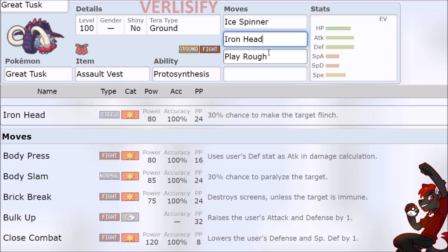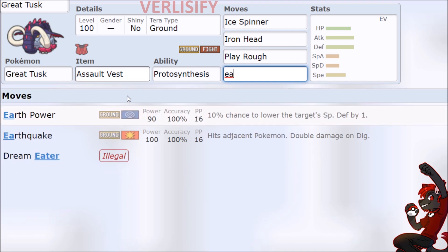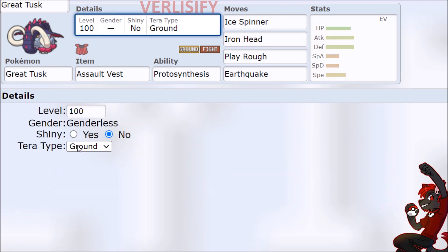It's also a really good sponge for items like the Assault Vest. Great Tusk gets Play Rough, Iron Head, Ice Spinner — whatever wild coverage you want to build out. And if you're running something that wants to be around a little longer with the Assault Vest, you can run Earthquake. Naturally with 115 HP and 131 Defense you can even run it like a Crocune — Chesto, Resto, Bulk Up — and then you win. Also an absurd physical tank, but the weakness is one-hit KO moves, so have that Terra Flying for Fissure.